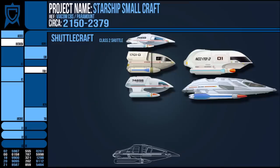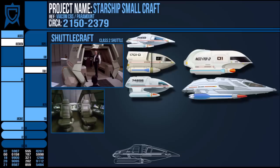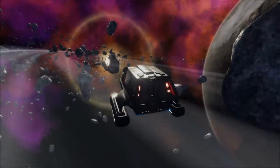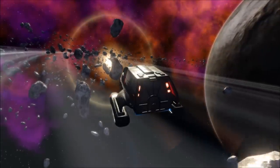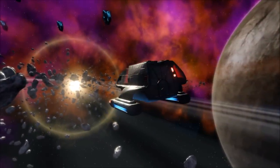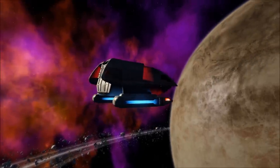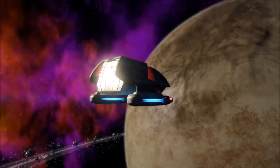Starfleet divided its shuttles into numbered classes. Smaller shuttles such as the Class 2 often made room for a pilot and co-pilot, and were fast, agile and great for quick runs to and from a planet, though not designed for comfort. Slightly larger are models like the Type 6s or 8s, which still had standard seating for two occupants but a much roomier interior with comfortable rear seating that could be swapped out for inventory space depending on mission requirements. A Class 6 was given to the time-displaced Captain Scott. These were more numerous aboard larger starships like a Galaxy class, while smaller ships made do with smaller shuttles — see the USS Voyager, which did have a Class 8 but made more use of its numerous Class 2s.